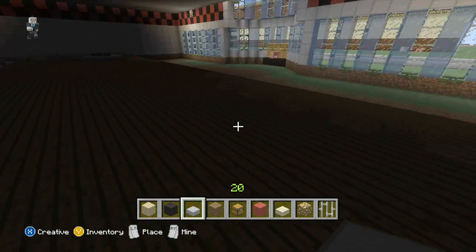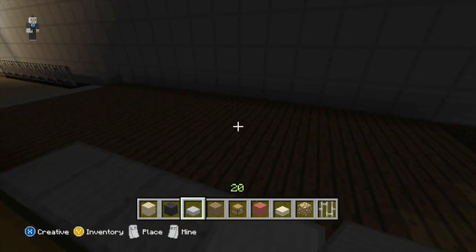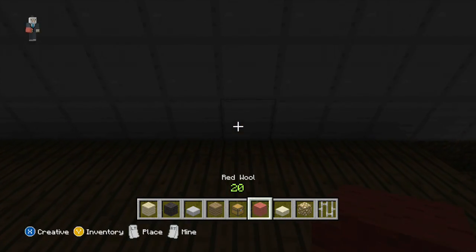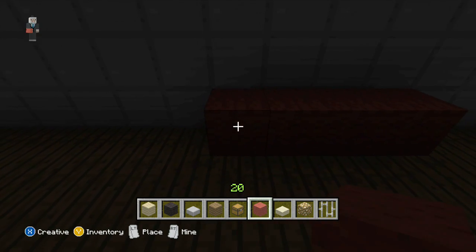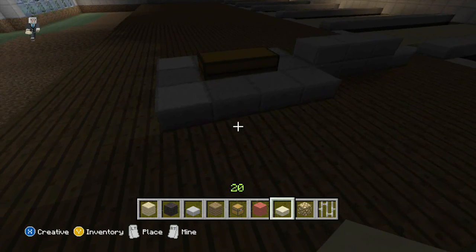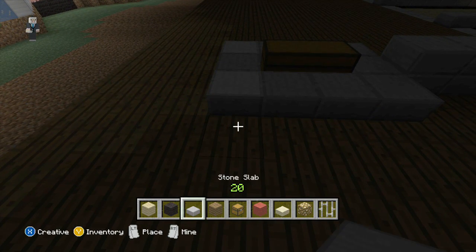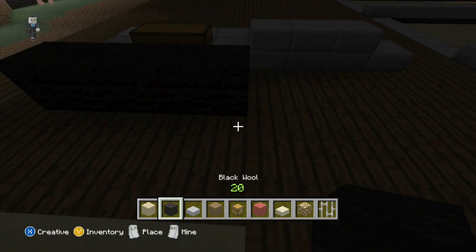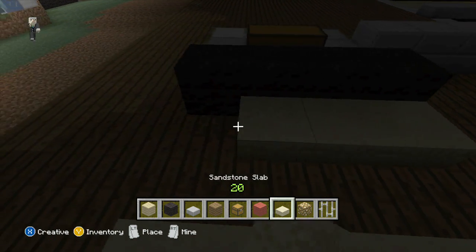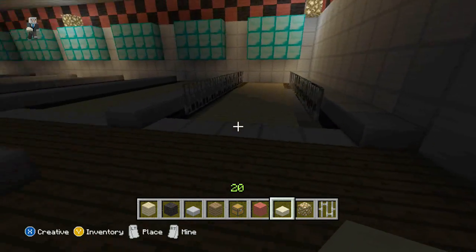And then after we have this in, we're going to throw a couch down here. We're just going to go 4 and then sandstone. And if you want, you can put another one on this side — it's totally up to you. Let's see if there's enough room there. Yeah, you can do that if you want. If you don't, then that's fine also.